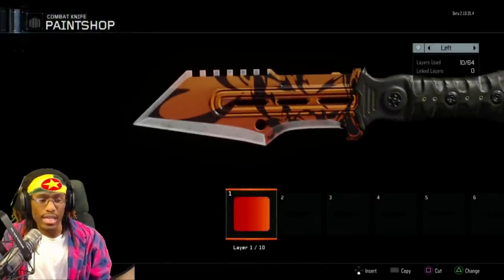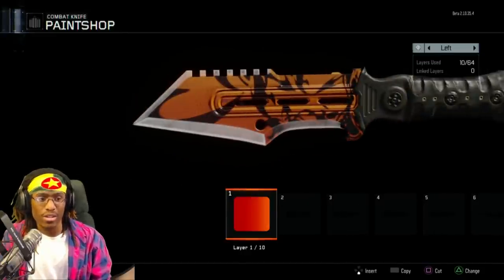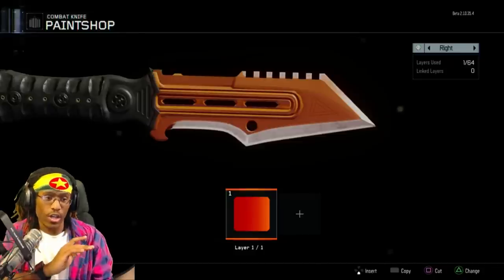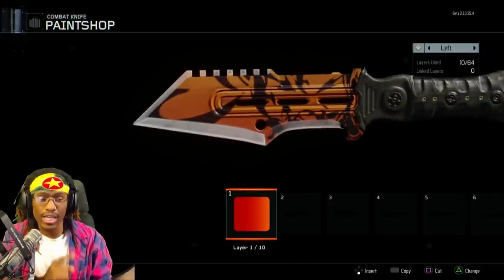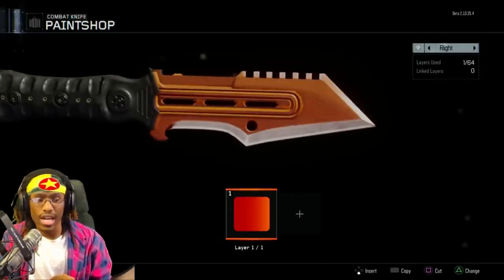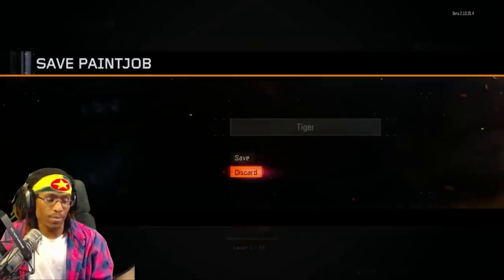There's a copy-paste option but it really doesn't place the layers in the same exact spot on the opposite side of the knife. So if you're lazy and don't want to redo everything, just do your paint job on this side, because the other side is not visible in game. If you pull out the knife in game, you'll see this side instead, because your player holds the knife the opposite way. That's the pro tip.